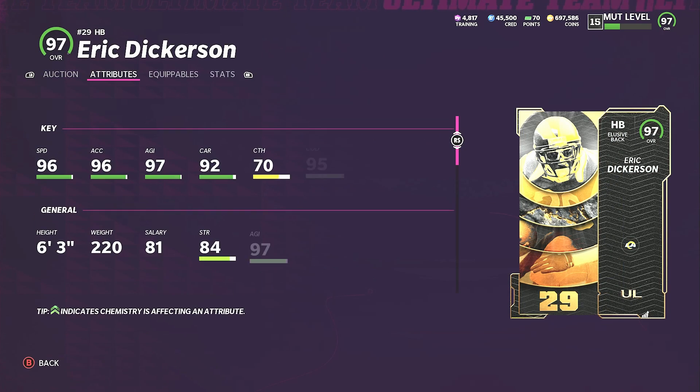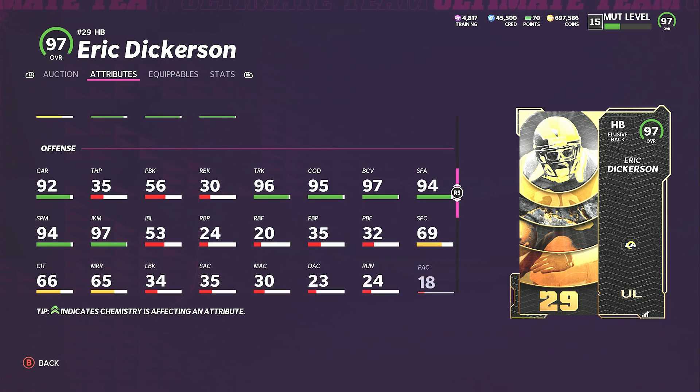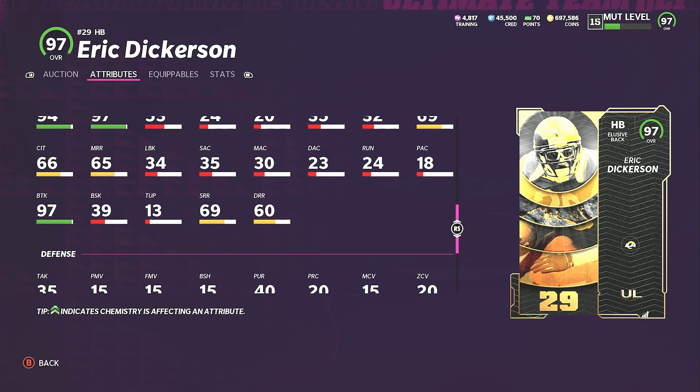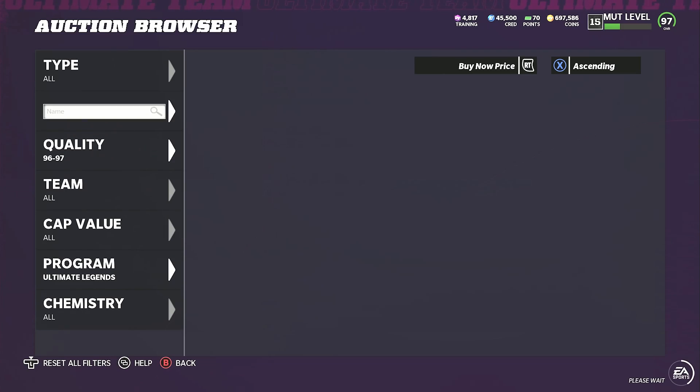Phil Sims is dropping insanely fast — already at 330,000 coins. Eric Dickerson is one of the guys I'm looking to pick up today: 96 speed, 96 acceleration, 97 agility, 92 carrying, 70 catching, 95 change of direction, 96 trucking, 97 break tackle, 94 spin, and 97 juke. Eric Dickerson is probably the best halfback or all-around back in the game.